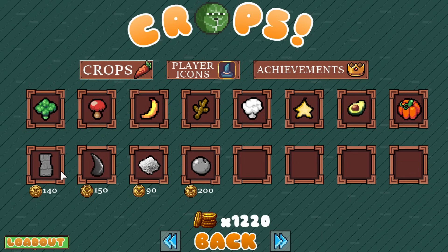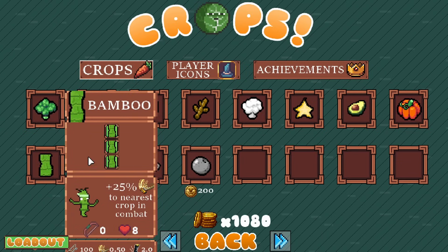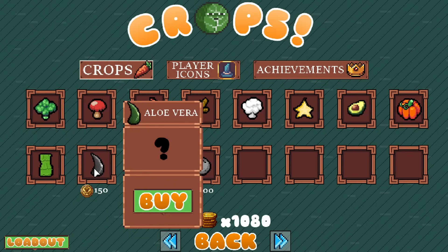We have four new crops. Bamboo. What do we have? Three in a row, plus 25% attack speed to the nearest crop in combat. Oh no. That plus pineapple? That does not smell good.